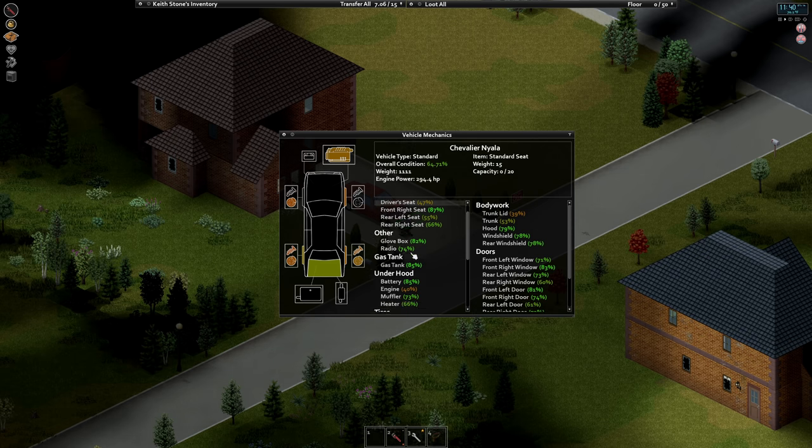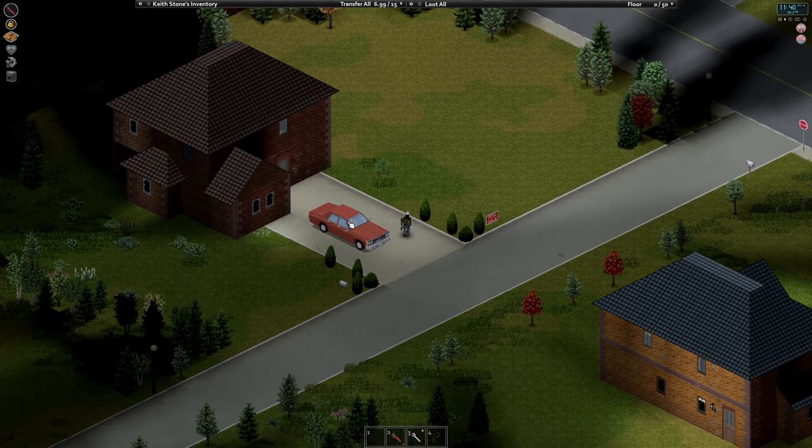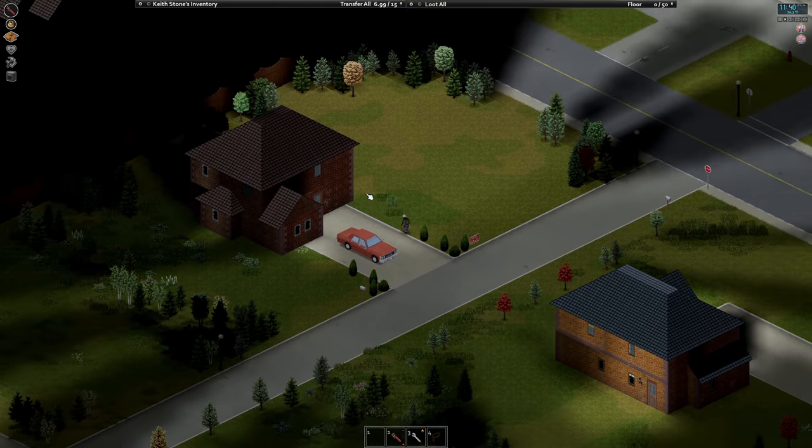Battery in great shape - so if we need a new battery, there we go. What about the tires? Yeah, we got one decent tire. I don't know if these tires have to go on specific spots or if they're universal - they should just be universal. And if we need to grab one of the windows off of there, that's a possibility too.